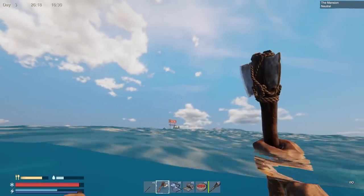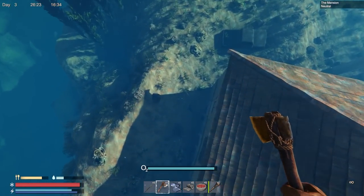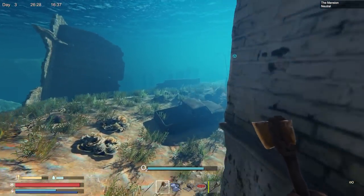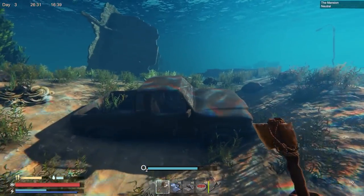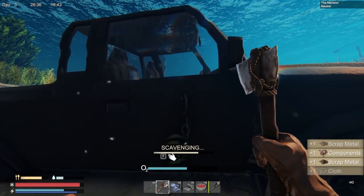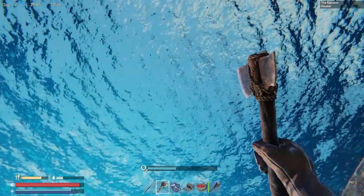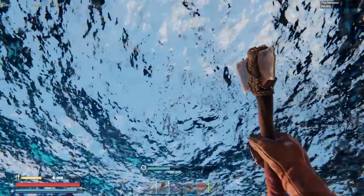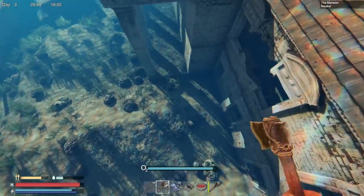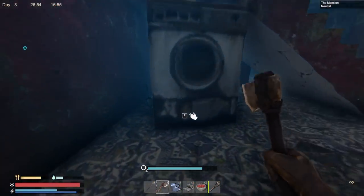It looks like there's a base over there — might have some people on it. I might want to check that out at some point, but you can't just save and reload, so I don't want to be reckless and lose everything. I don't remember seeing anything about friendly NPCs, but since I keep finding stuff that says it's worth a lot, I'm guessing there are friendly NPCs to sell to somewhere.